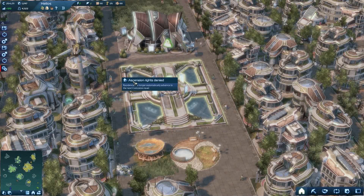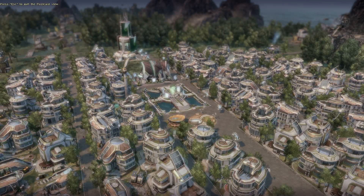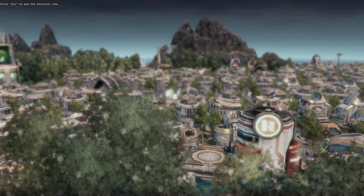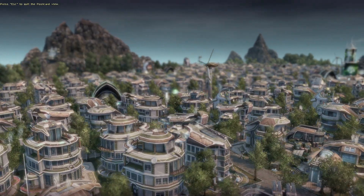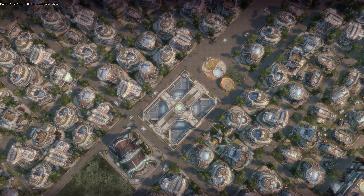The thing is, if you want to get really close, you have to press F1, which gives you what they call a postcard view. However, this is just for looking — you can't do anything in this view except look. But it looks nice, doesn't it?